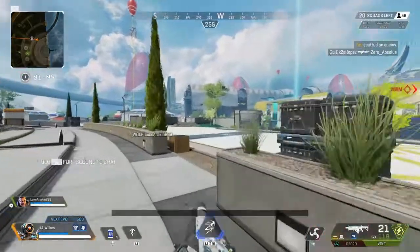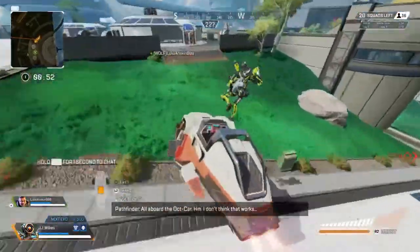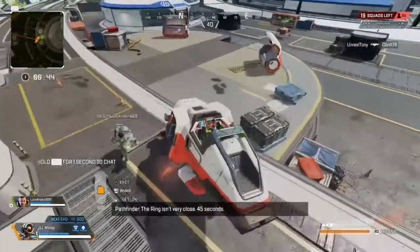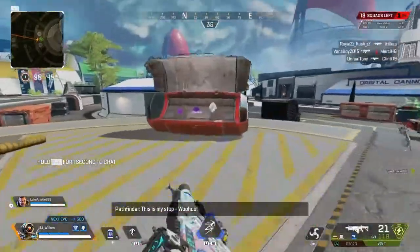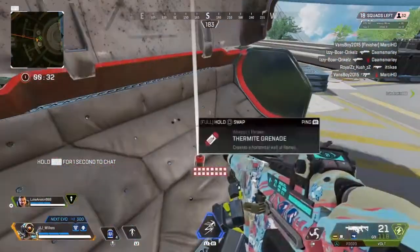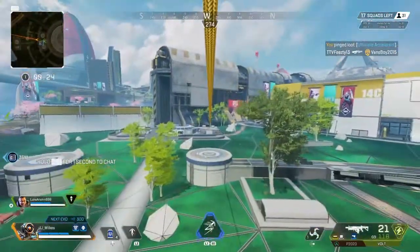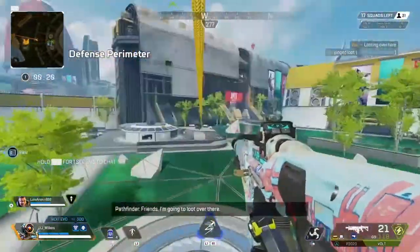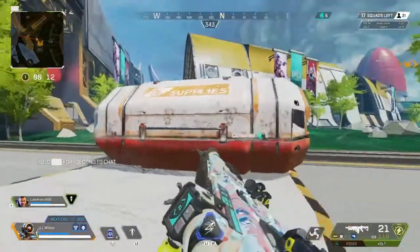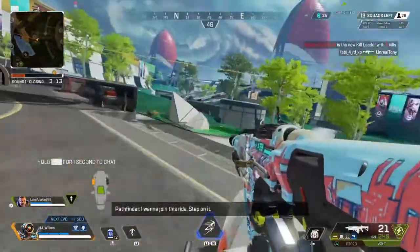After finishing looting Orbital Cannon, I normally get a car and drive to the circle. The circle was quite far so I told my teammate Luke to get in so we could move. I spot something purple and go look - nothing beneficial, just some grenades. I wanted to swap out my thermite - I prefer thermites over frag grenades. With a frag grenade you just flush out an enemy, whereas a thermite can do that but also lock someone in.